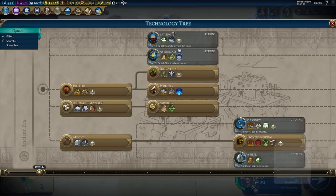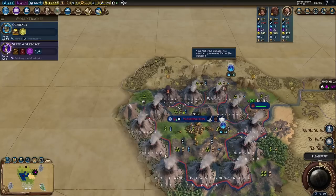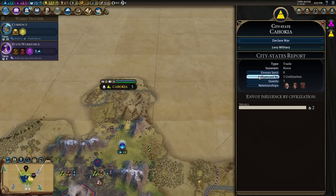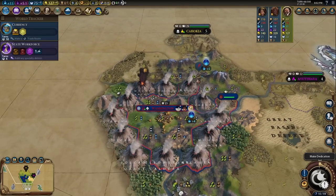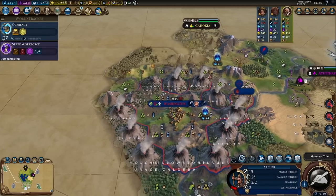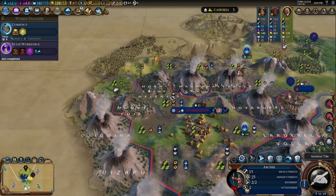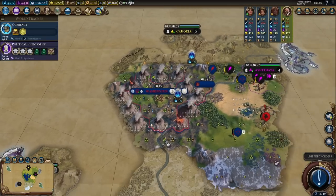We're going to build a bunch of spearmen and upgrade them to pikemen. Instead of buying a settler, we could just buy a battering ram over here. Here's our first warrior outside of our territory. Gahokia. Shaka is to the north — they're right there to the left. That's Shaka 100%. Hopefully they go to war with us — that'd be cool. A hundred-year flood? Look at these tiles — the volcanoes. Probably not supposed to be in floodplains. They're still volcanoes but the graphics look super weird. That was the last two population.